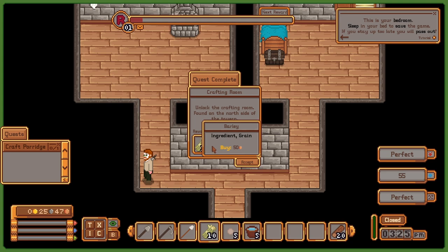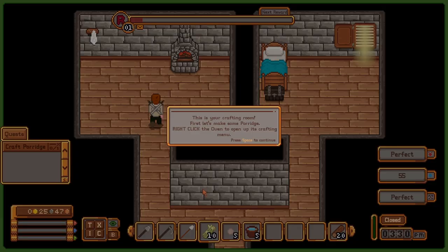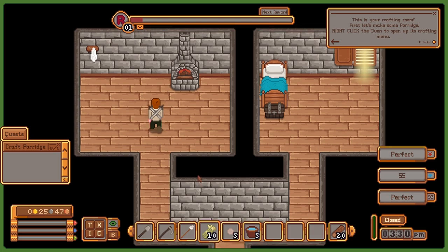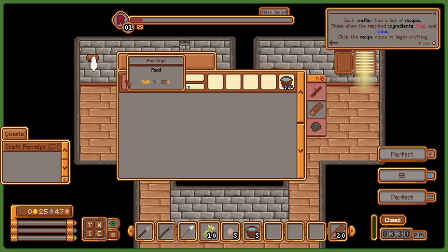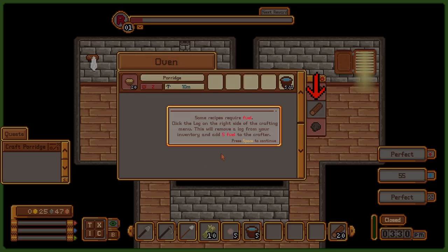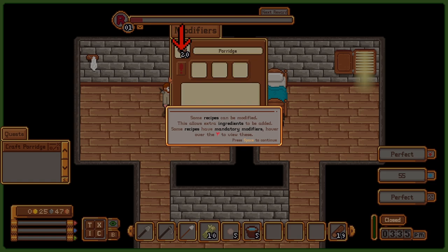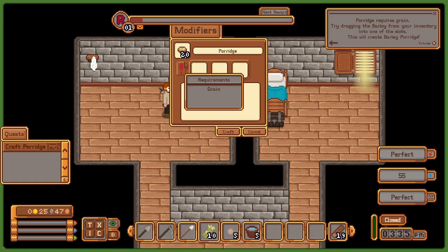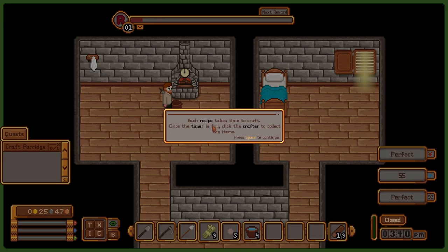Over here should be the crafting area—I can unlock it for 15 silver. Let's do that now. I got some barley and buckets of water. This is the crafting room—the first thing I can make is porridge. I need to right click the oven to create the porridge. Each item has a list of recipes and required ingredients. Looks like I don't have enough fuel to create porridge, so I need to feed it some logs. Now it has enough. I can add some barley from the quest to add additional taste.